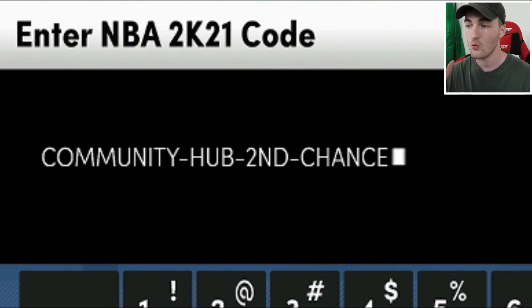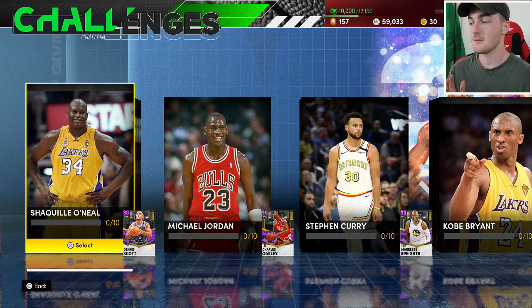The next code is the MyTeam Community Hub locker code that never expires. It's for a token, shoe pack, contract pack, or basketball pack. This was the first code released in 2K, so if you're new to the game, punch this code in and get some easy free rewards.